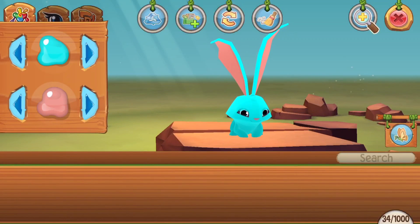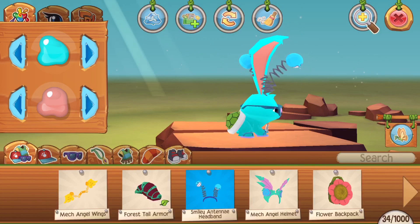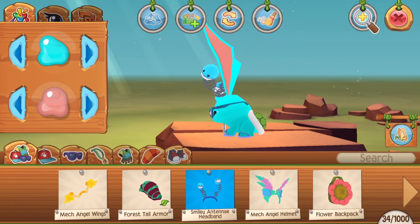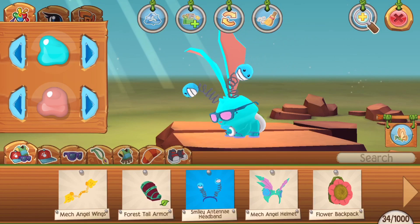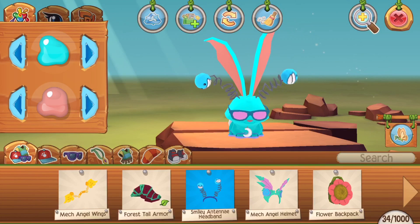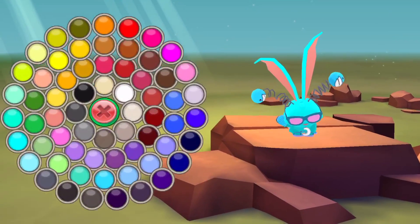Right now I'm wearing a turtle shell, a collar, flip-flops, and sunglasses. You can customize your animal with different accessories.